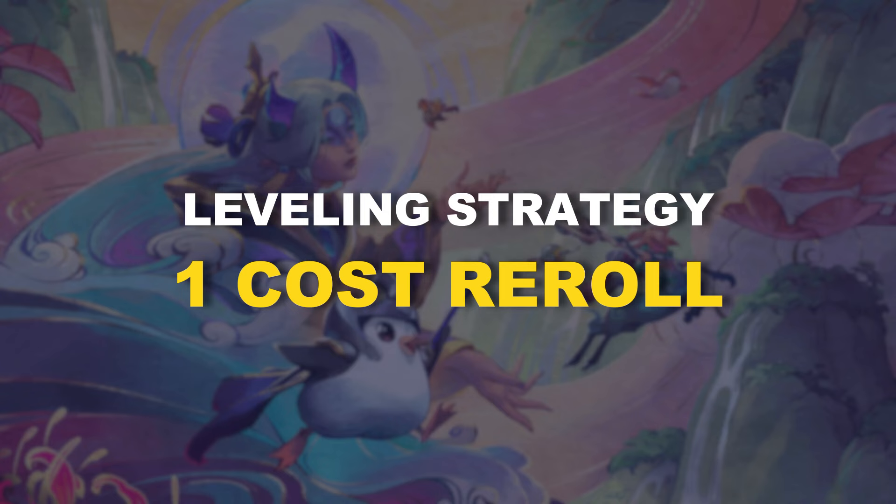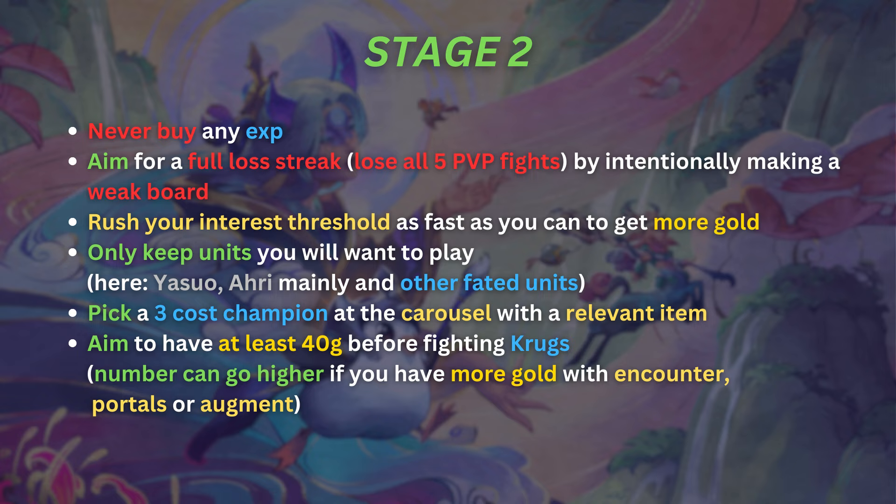For a 1-cost reward comp, here's the leveling strategy. During stage 2, never buy any XP. Aim for a loss streak of five rounds — intentionally make your board weaker. Rush your interest threshold as fast as possible to get more gold by selling expensive units, which gives you a weaker board and a better economy. Only keep units you want to play — for Yasuo and Ari with Fated, keep Yasuo, Ari, and all the Fated units. Pick a 3-cost champion at the carousel and sell it for 3 extra gold. The aim is to be at 40 gold before fighting Krugs, still at level 4.